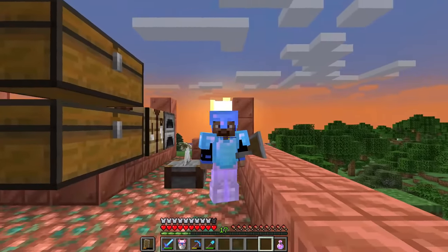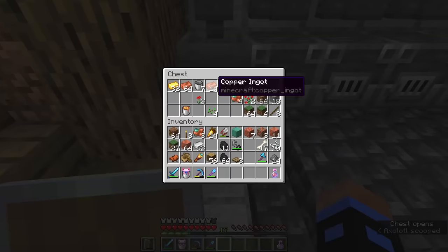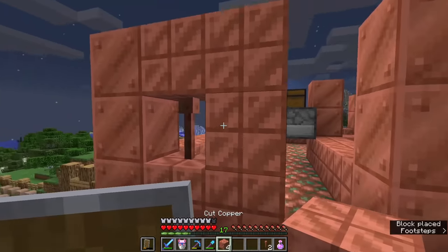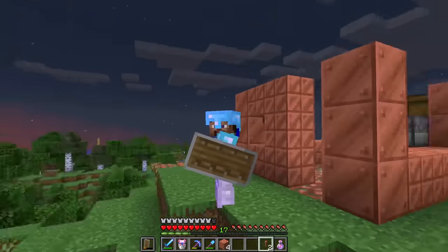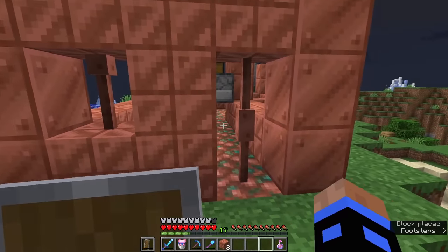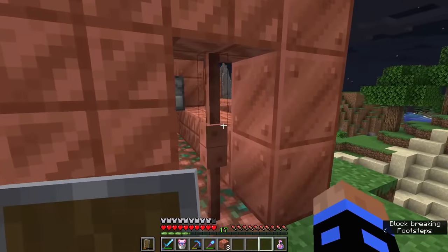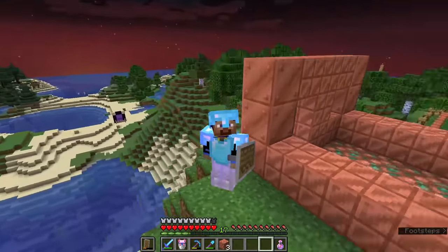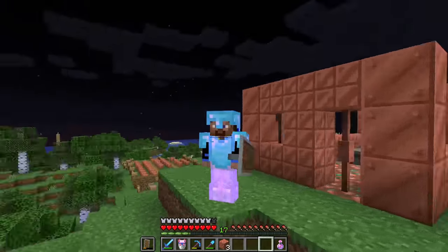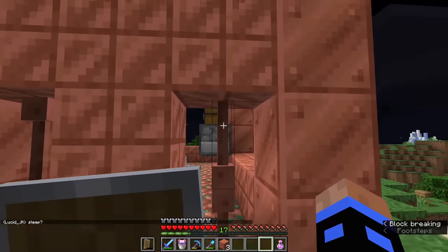Some of you might say 'Hey Wreck, you're not going to be able to have any windows — you can't use glass.' Well I say: lightning rods! And they actually kind of look like windows. You might also say 'You can't make any doors.' Well, we're going to do the same thing for the door with lightning rods. We will have to hook up some weird piston magic to get it to open though — if any of you are redstone pros, DM me on Twitter or Discord with a design.